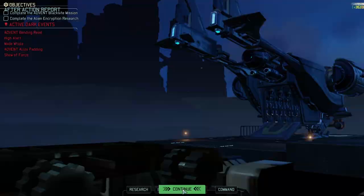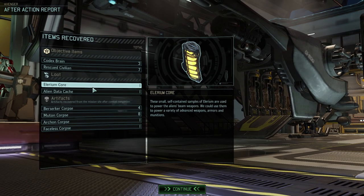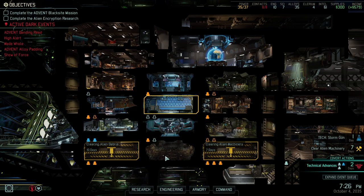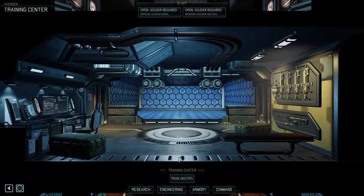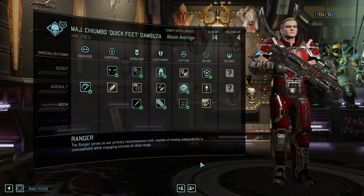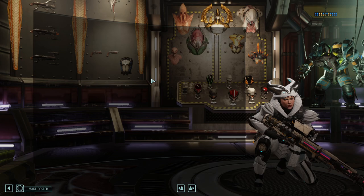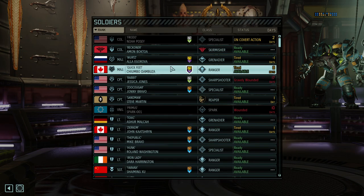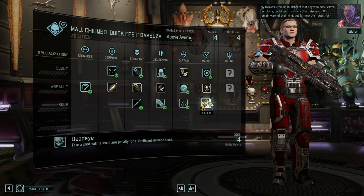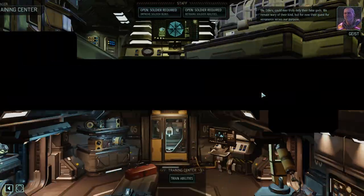Wurtz is also Major, so we have a double-Major, double-whammy team. Elerium Core — that was important — and the data cache, great as well. Plus 21 supplies; overall it worked out at the end. We got some extra AP, so Dead Eye could be an actual option. Jessica did not get a promotion, but Wurtz got one, so there might as well take Dead Eye to increase the damage even further — that's a good one.